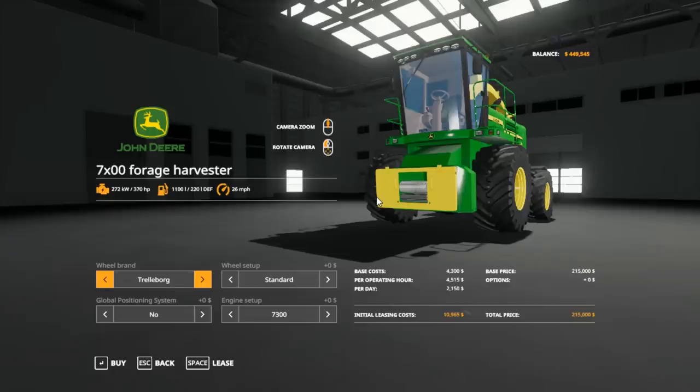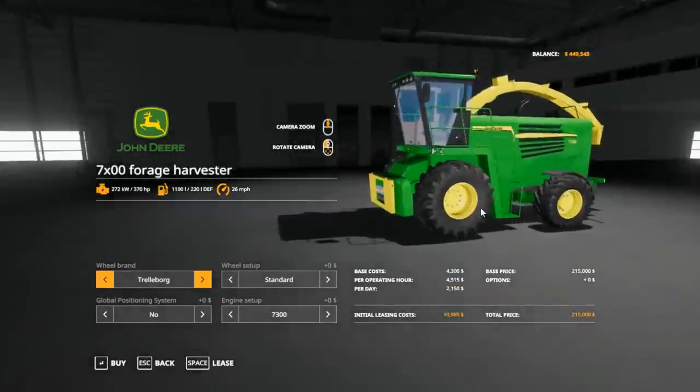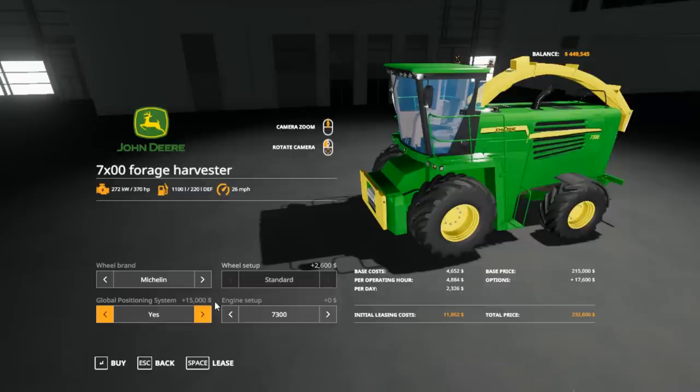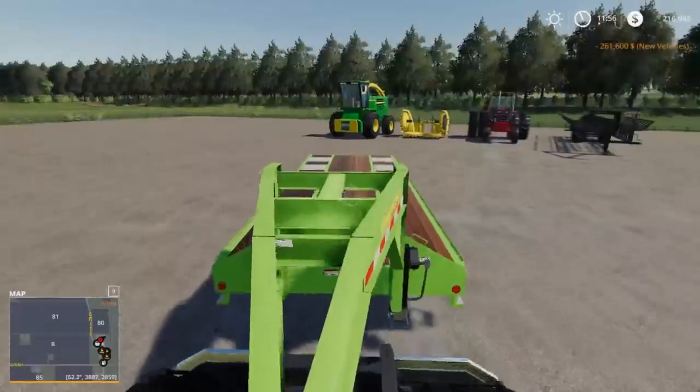Hey guys, what's going on? I'm Trevor Buck here. Today we're going to be playing some Farm Simulator 2019 here on the Midwest Horizons map. We got this old Forage Harvester — it's a 70, we're going to get a 7300, and we're going to do Michelin Tires, GPS, and we're going to buy that. We already bought the header.